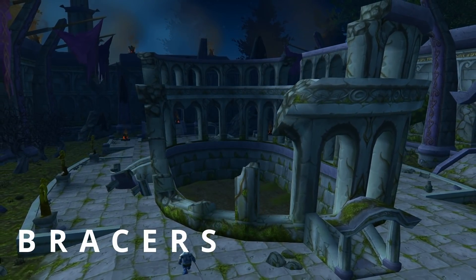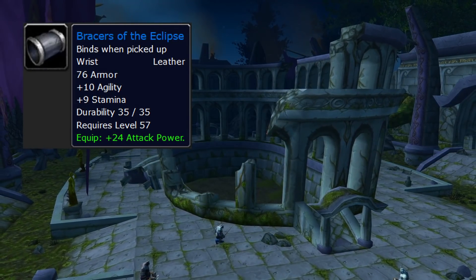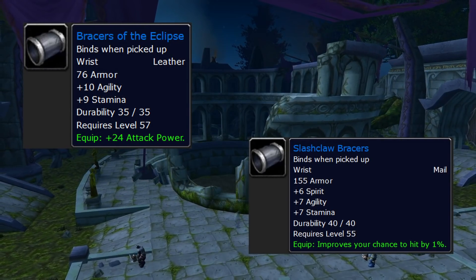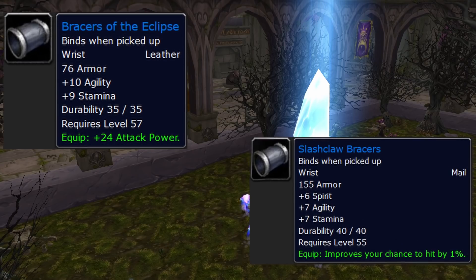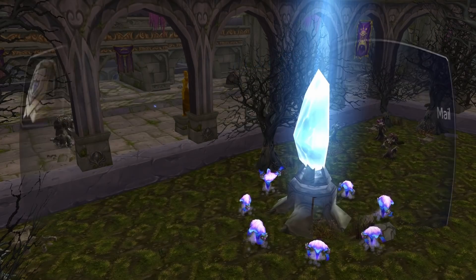Bracers — Prince Tortheldrin in Dire Maul West drops Bracers of the Eclipse and they are really good. I'd also recommend having Slash-Claw Bracers on hand from Halycon in LBRS — it's one of the few pieces that are good swaps when you need to put in one percent hit. Beast Master Bracers are an alternative if you don't need the hit. Of course, Beast Stalker and Beast Master are really easy to get and you can get those while leveling.